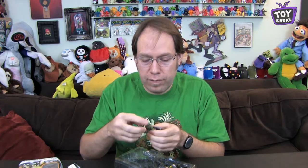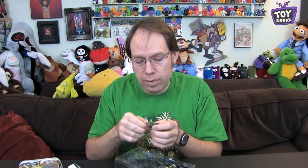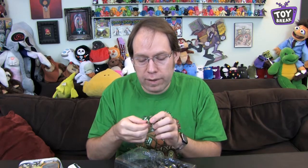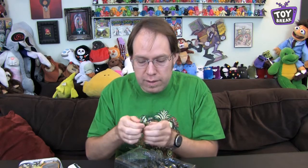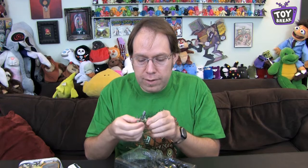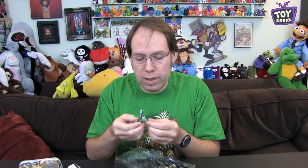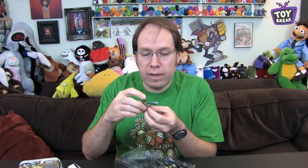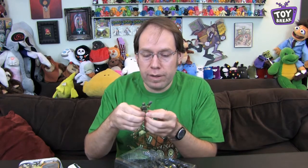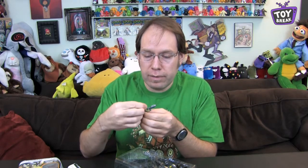This figure has got a lot of articulation. He's got a ball-jointed neck, ball-jointed shoulders with regular arm joints, and swivel wrists as well. His waist has a swivel, and his crotch is ball-jointed so he's got pretty good range of motion. He's also got hinged knees — a lot of articulation for this tiny little figure, much more so than a Lego figure. He's almost like a tiny action figure in a regular action figure style.